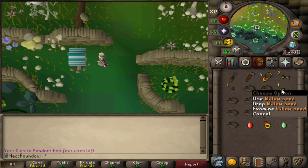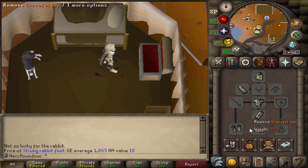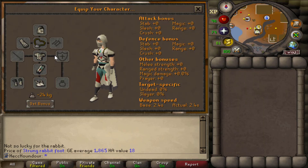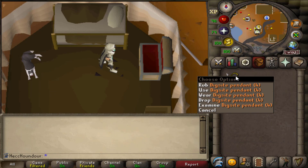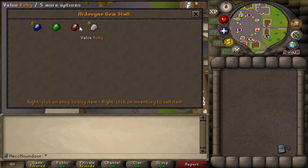Just a couple of tips. You can wear a strung rabbit foot while looting birdhouses to give you an increased chance of egg and ring nests, and a decreased chance of empty nests. Ruby necklaces you can get from Tempoross or the Ham Store Room, or you can make them yourself with 40 crafting. You can buy rubies from a few gem shops, or get rubies from the Pinball Random Event, the Ham Store Room, or Earth Implings.